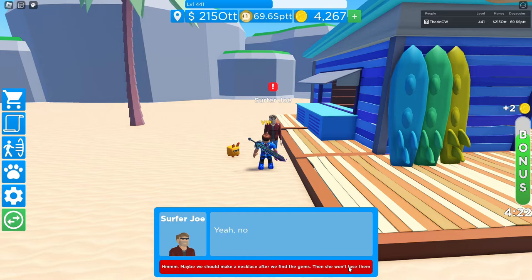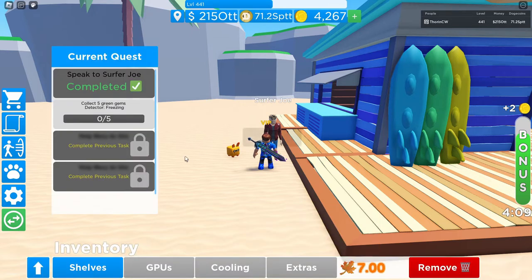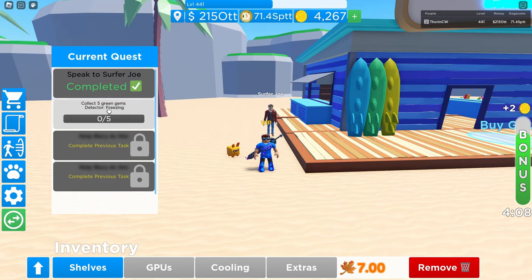'That's a lot of gems. No wonder she keeps losing things. Maybe we should make a necklace after we find the gems — then she won't lose them.' 'That's a brilliant idea! Let's do it as soon as we have all the gems.' 'Sounds good, see ya!' So as you can see, it says collect five green gems.